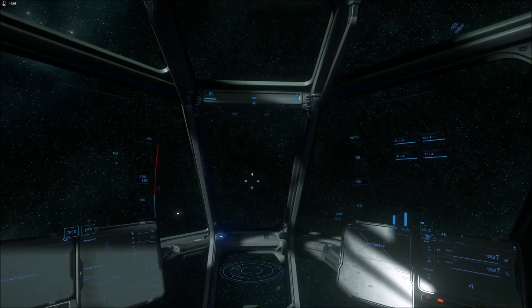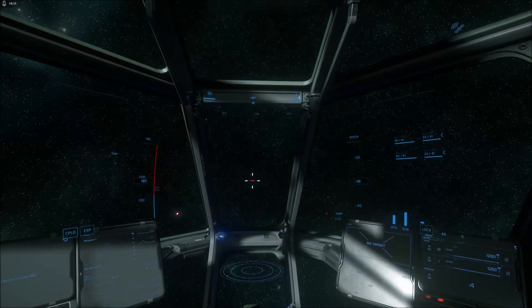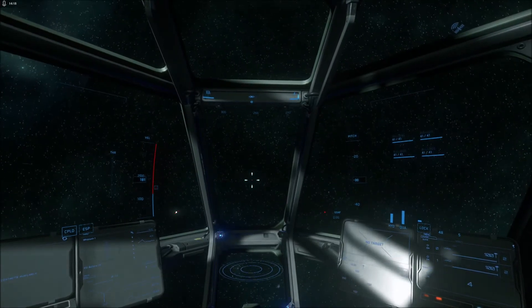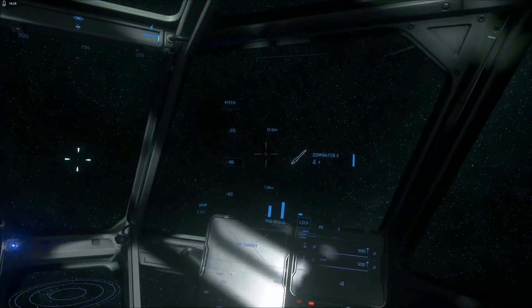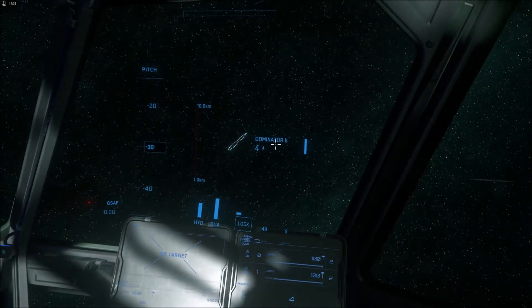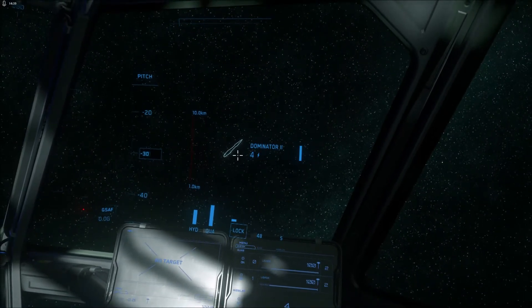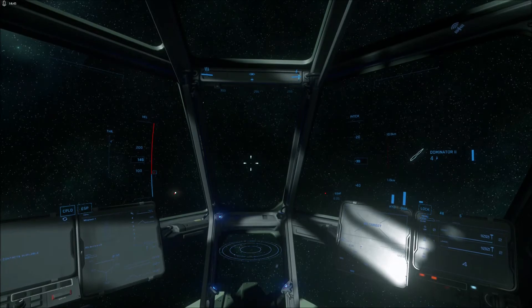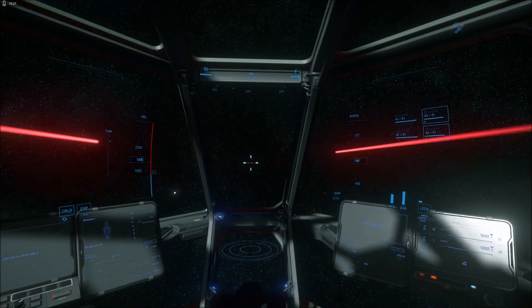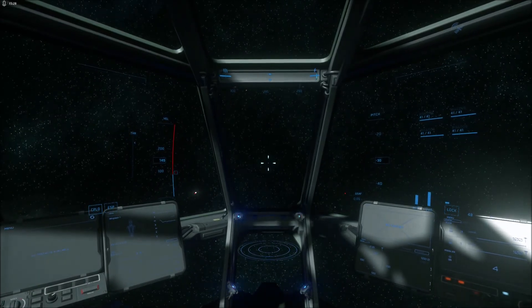One other quick change worth talking about is the missile operator mode. Currently I'm firing my ship's weapons normally; if I want to fire missiles, previously we'd just lock and fire. Now you have to switch to missile operator mode. You can see my weapons have disappeared and I've now got the missile readout showing I've got four Dominator IIs that can be locked. I don't have anything to lock onto at the moment, but if you had a missile target you could lock onto it. Missiles can also be dumb-fired. Switching back to guns.